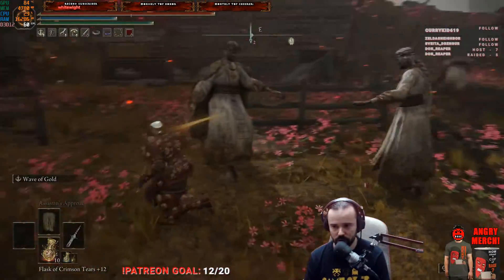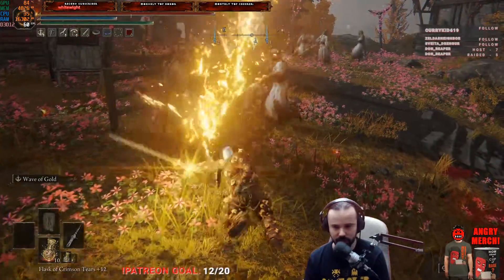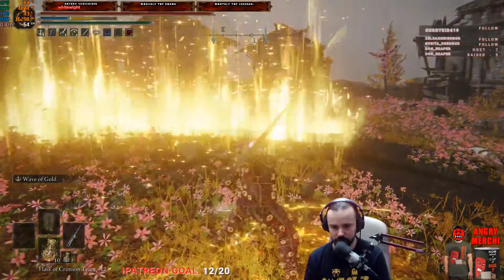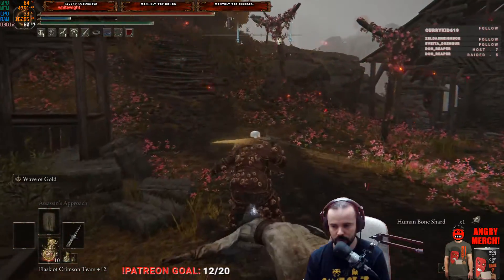Of course, if we touch any of these they will all aggro, so the deal is to just annihilate them all and pray that the sickle drops. This is pretty much it. You see something has dropped over here as well — maybe it's the sickle? Probably not. No, it's not.